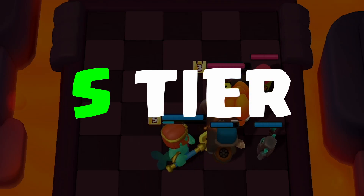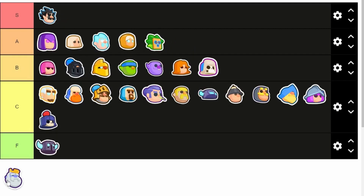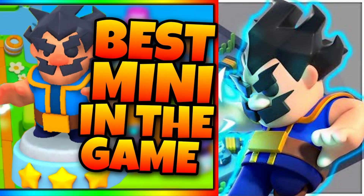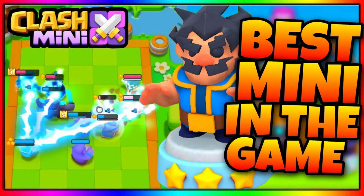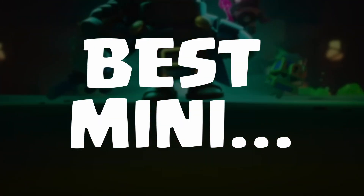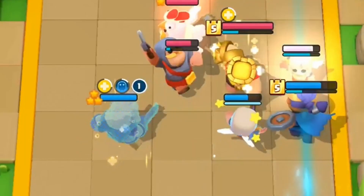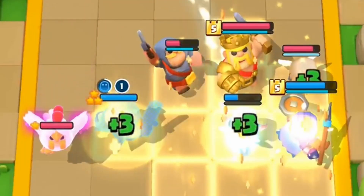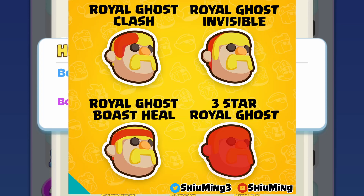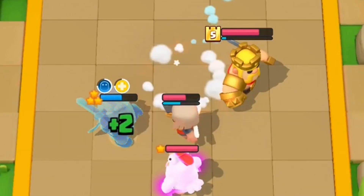To the crème de la crème — the S tier, the best minis. You should definitely use at least one of these. Starting with the E-Wiz: he can't quite stun-lock, but he's pretty close. If the enemy has no Witch, a 2-star E-Wiz will destroy everyone — they will be unstoppable. You've probably seen a ton of E-Wiz decks and seen how he carries. Moving on to the best mini in this meta: the newest mini, the Royal Ghost. His clash ability plus his 2-star invisible plus his Boast heal just means he can clear the entire board. He is such a versatile mini, so strong, so OP. Needs a nerf — use him right now.